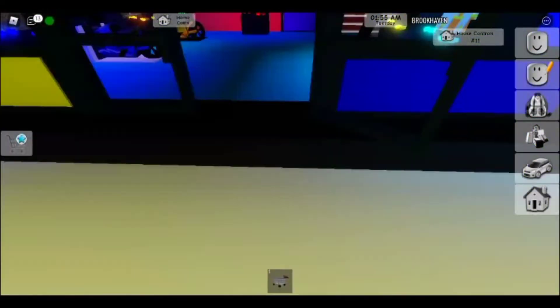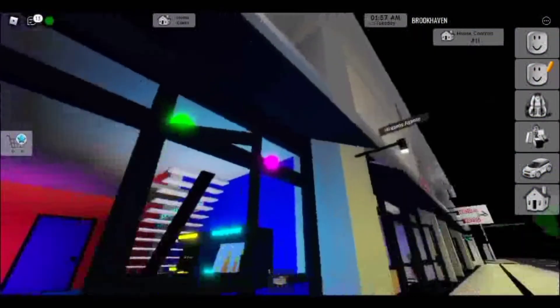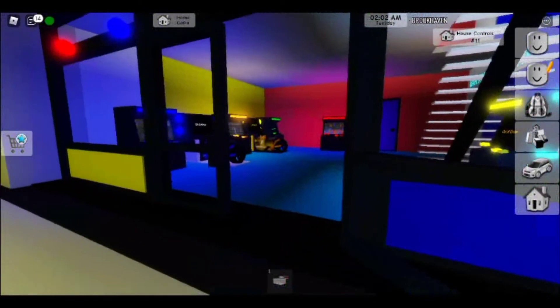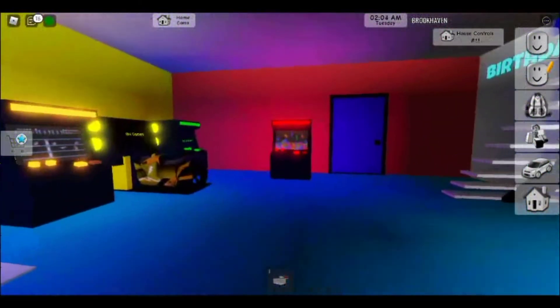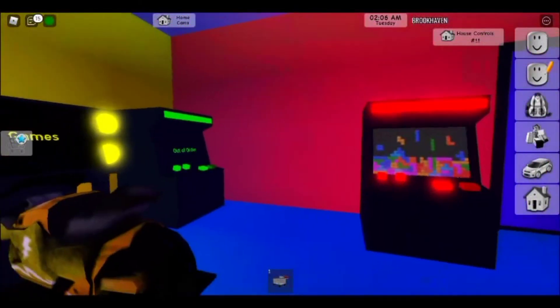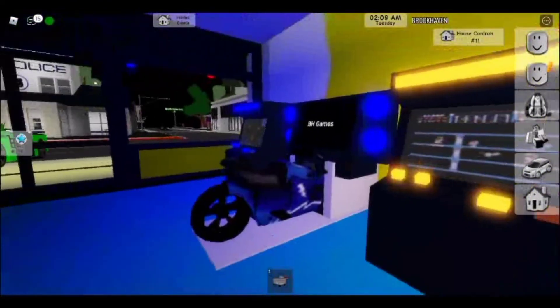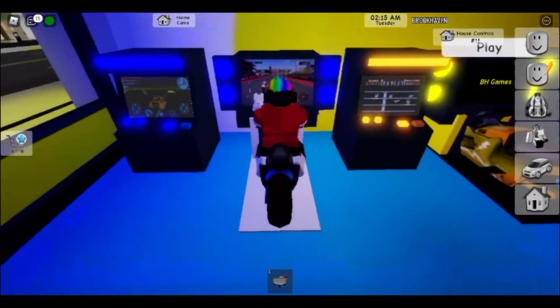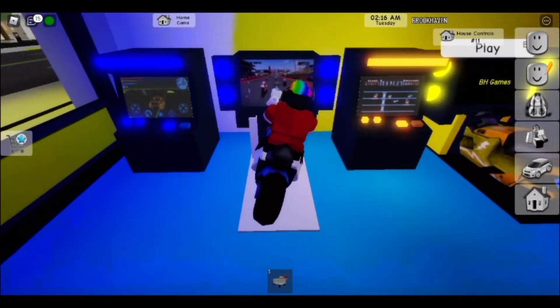It looks like there's a bit of pink in the arcade - look guys, there's a pink light at the top. I cannot touch that, I do not want to jump near it. I literally cannot touch that back wall. But I'm just gonna go on this bike here, and it's blue so I guess I can go on it.